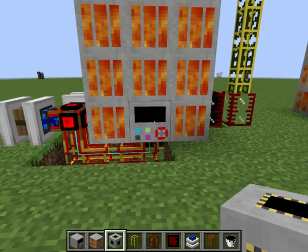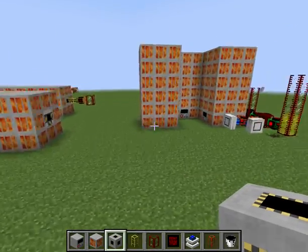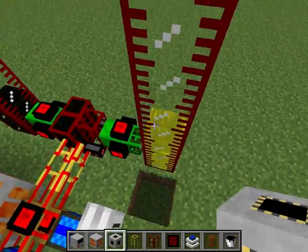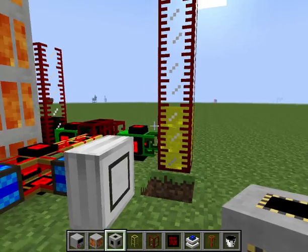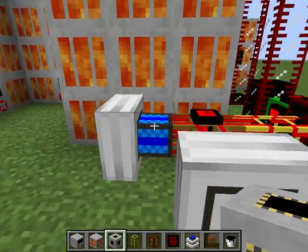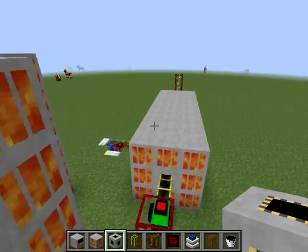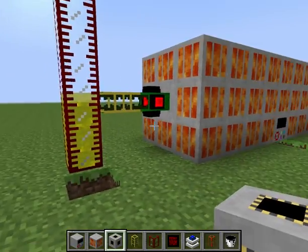Also note that it produces a little bit more output. This is a comparison test I did — this shows how much the multi-block refinery produced versus how much a regular refinery produced, with two engines hooked up and one bucket of fuel each. So it produces a little bit more.